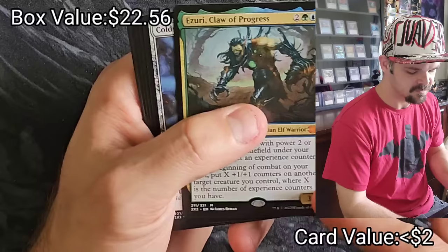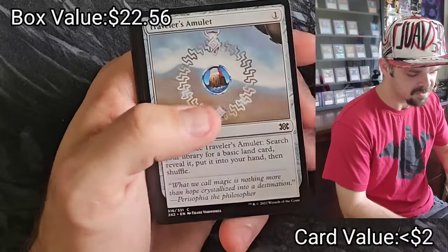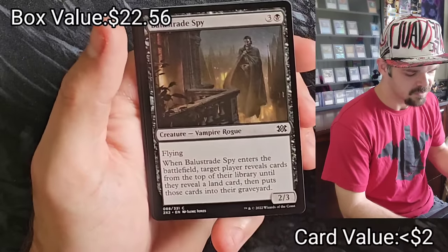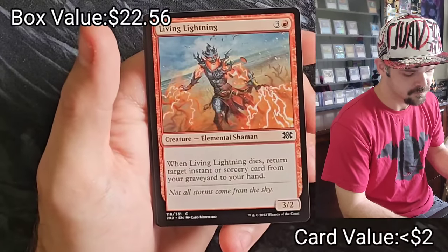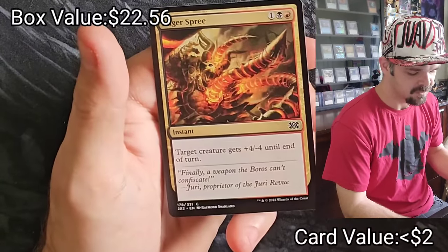Claw Progress, Coldsteel Heart, Arachnosphere, Domestication, Traveler's Amulet, Disfigure, Mana Leak, Baleful Dread, Spy, Hyena Umbra, Living Lightning, Rampant Growth, solid, and Augur Spree.